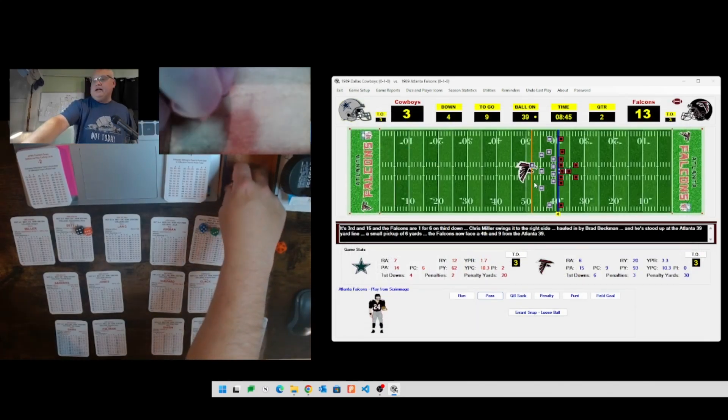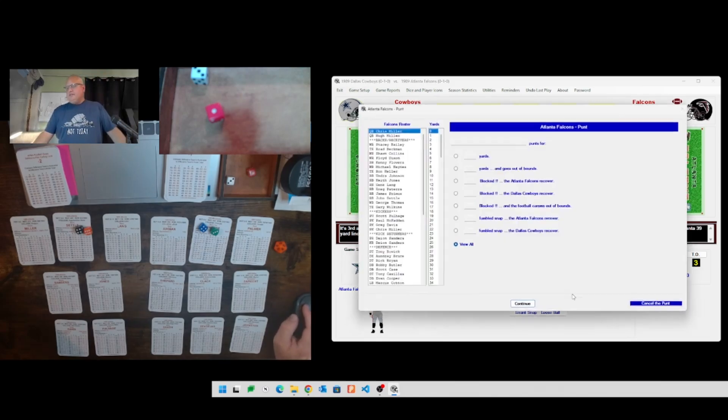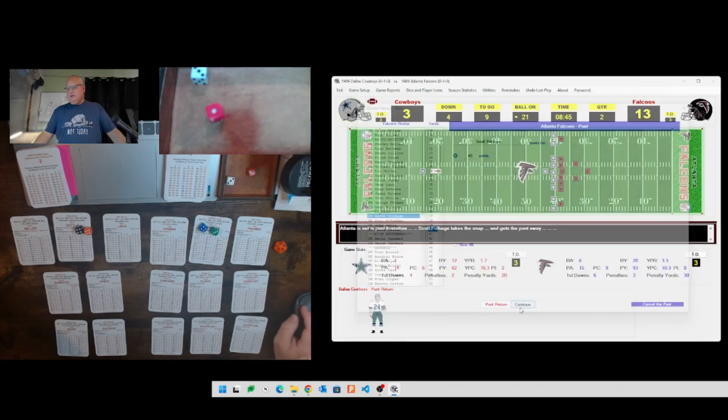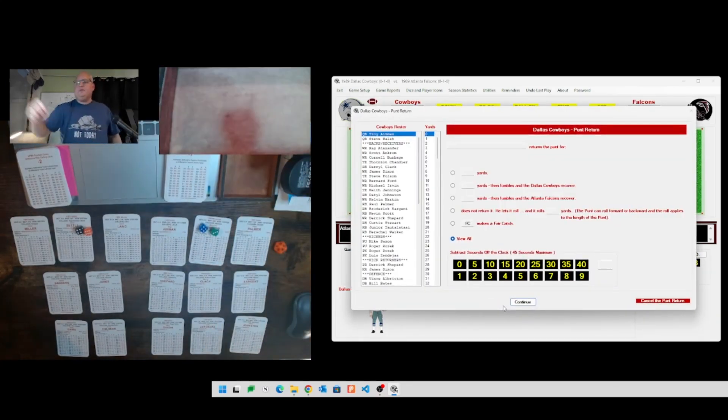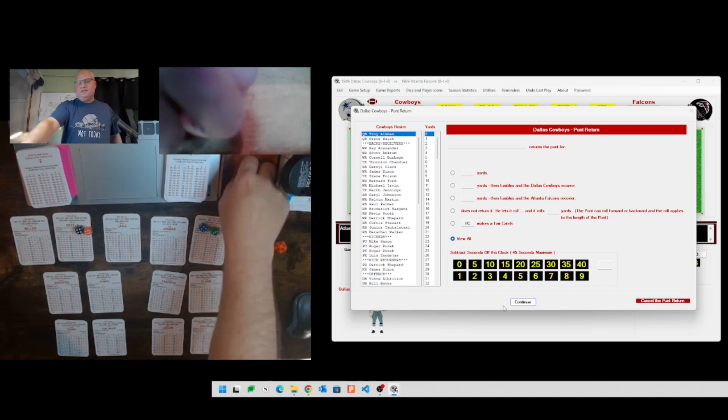Fourth and nine at the 39 - Atlanta is forced to punt. That's going to be Scott Fulhage, rolling a 13 for a 6 - a 40-yard punt. Dallas's punt returner Derrick Shepherd will field it. Fulhage punts 40 yards. Shepherd rolls a 32 - that's a 27, which is a fair catch. Shepherd takes the fair catch, and Dallas takes back over first and ten on their own 21 yard line.